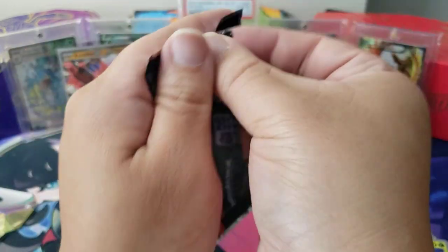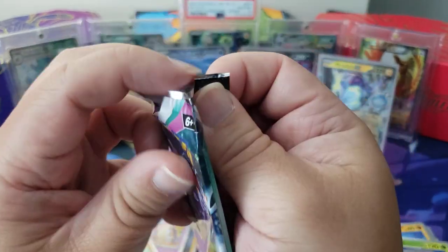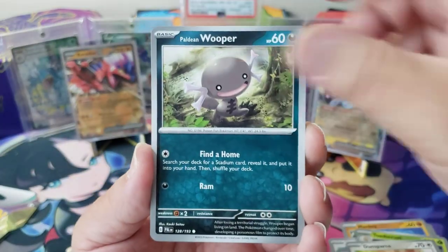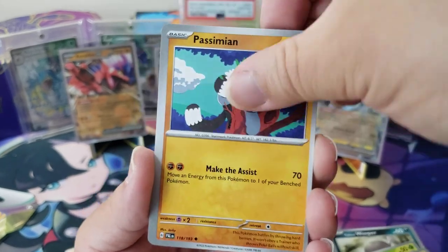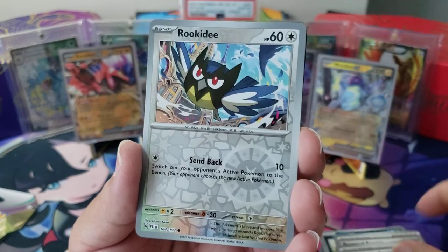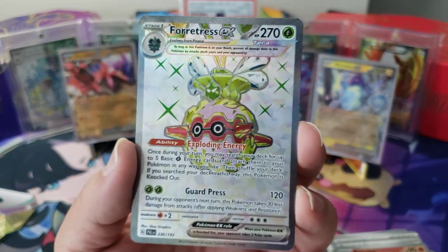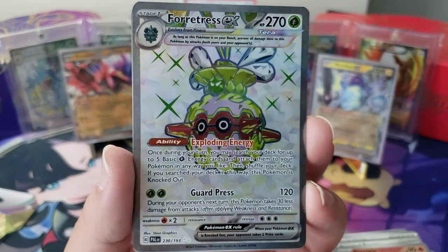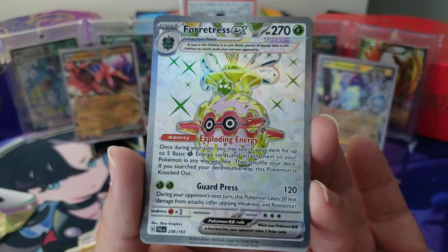Paldea Evolved — come on bro, come on! We got a Dunsparce, then Paldean Wooper — it's hip-hop! An Annoy Bat, Passimian, Reversal Energy — that's cut so bad — a Therapeutic Energy — that's cut so bad — a Rookidee, a Foicoco. Oh my god — yes! What?! We got the full art Tera version of Fortress EX! Look at that card — there's so much silver on it, you could kill vampires with this thing. Look at this guy!